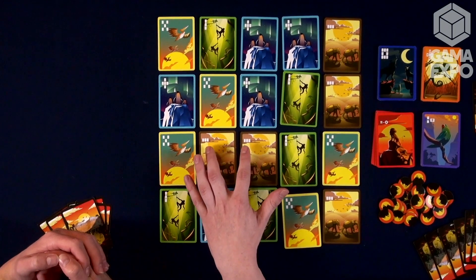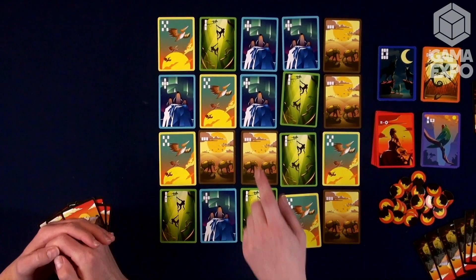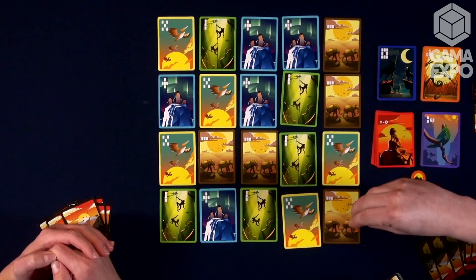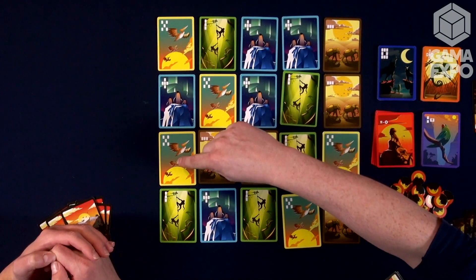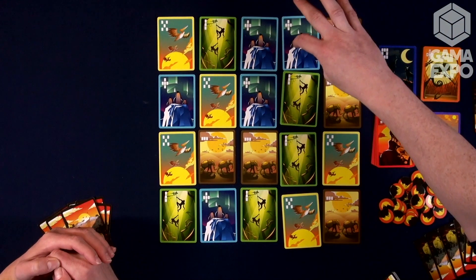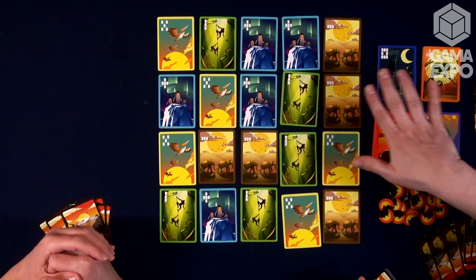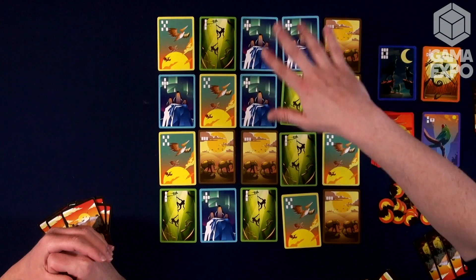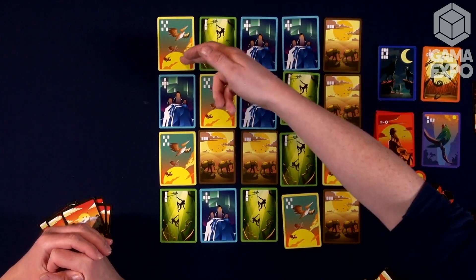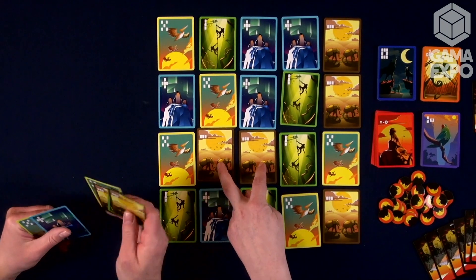Similarly, the elephants will score for the row with the most elephants in them. Penguins and pelicans score for the single group that is connected — pelicans want to be diagonally connected, penguins want to be orthogonally connected. In this case it would be three penguins, and each one of these animals is two points per card — so two, four, six points for the penguins; two, four, six points for the pelicans; four points for the monkeys; two points for the elephants.